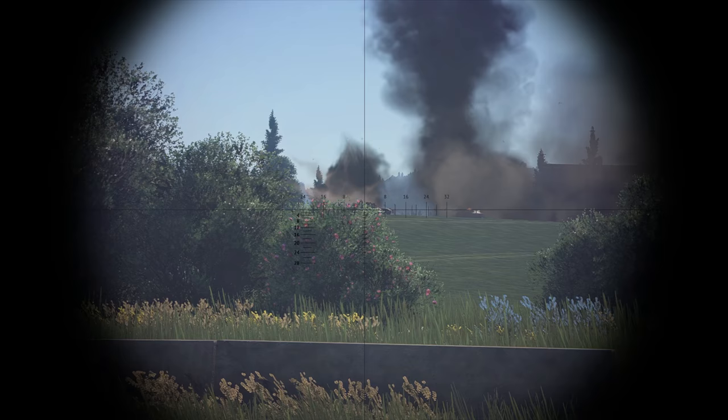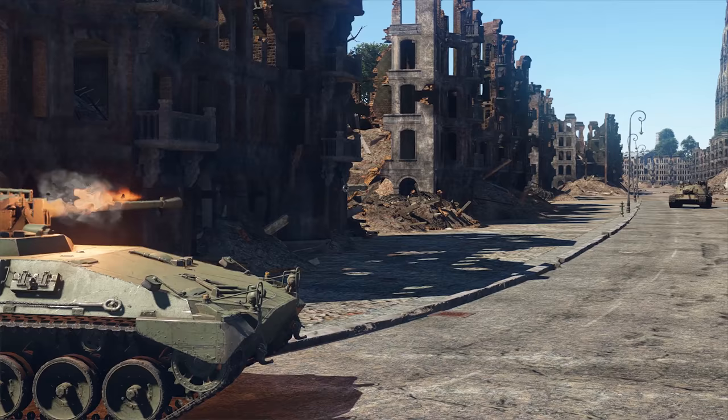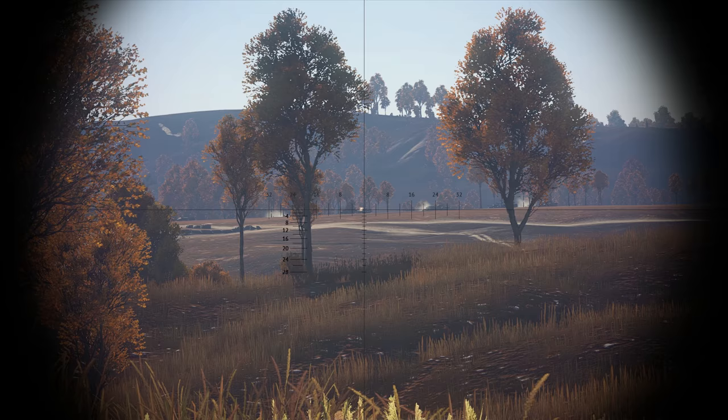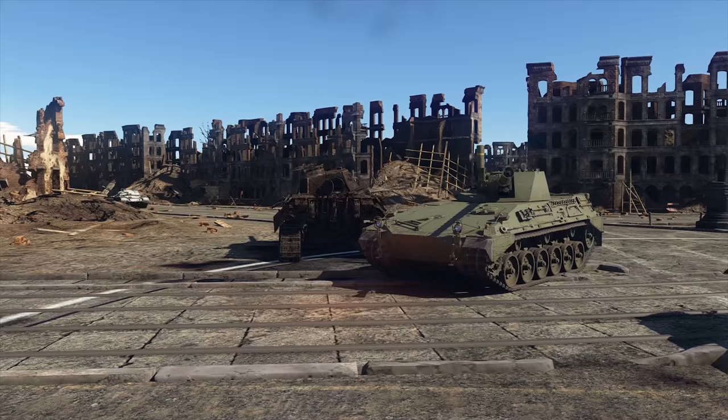You've got four full magazines of 24 shells each that will destroy anything in your way — if your aim is good, of course. But what if there's no way to outflank the enemy? Get out the rockets! There are six guided TOW missiles that damage even the most protected targets at high distances.